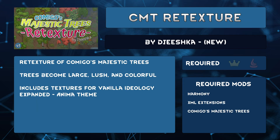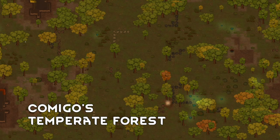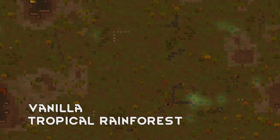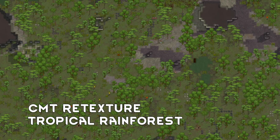Comigo's Majestic Trees is a mod that makes forested areas actually look full. Rainforests always looked so bare, and trees never blocked visibility. Well, Comigo's Majestic Trees changed that — to see beneath the trees, you had to mouse over an area. Jiska has created a retexture for Comigo's Majestic Trees called CMT Retexture that really makes your biome come alive. So if Comigo's original textures weren't quite your thing, give CMT Retexture a try. I have no doubt there will be more to come for this mod.